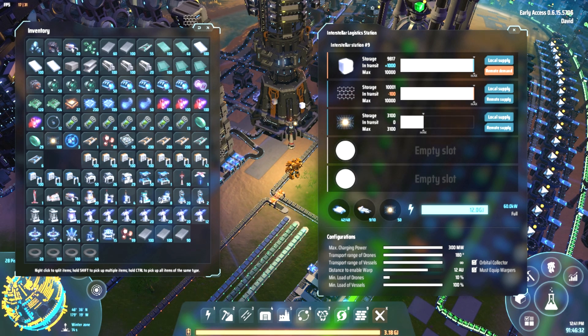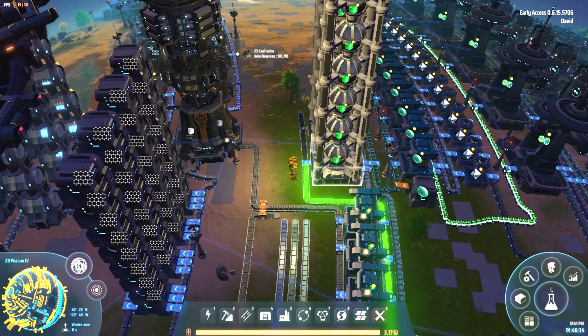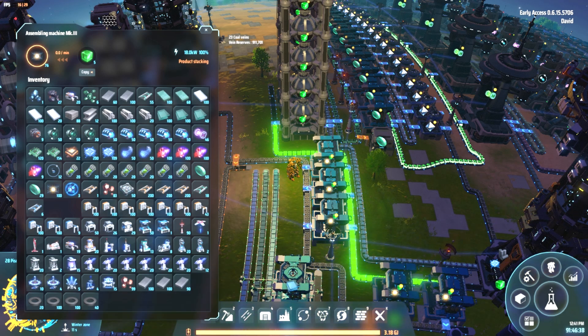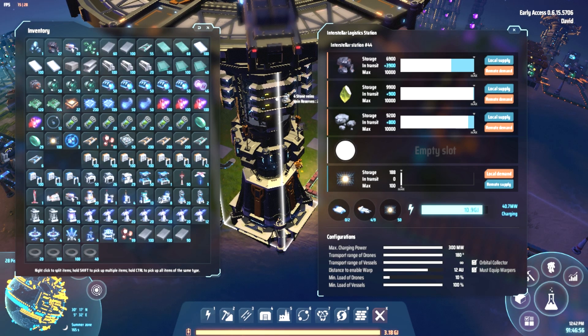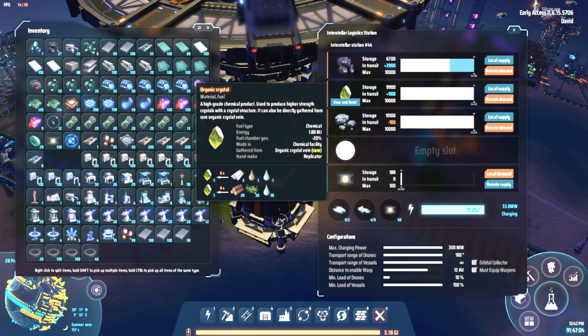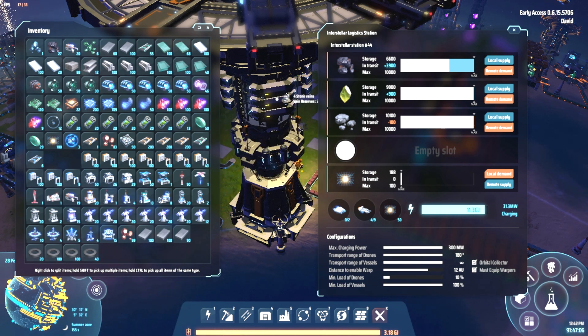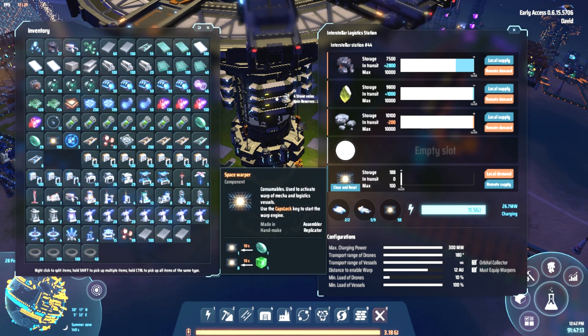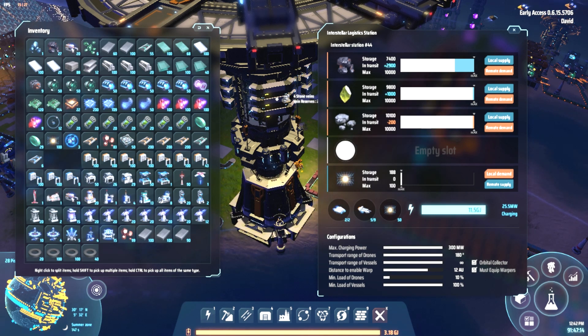I'll show you that in a second as well. All you really need to do is get to the point where you can produce these gravity matrices, and then use this recipe in an assembling machine to convert them to space warpers. Here's an example where I have some local demand for space warpers for one of these other interstellar logistics stations. What was happening just before is I was running out of coal on this planet, and I happened to find a planet that also had organic crystals — but it was in a different star system. So I just put down this interstellar logistics station and added local demand for space warpers.